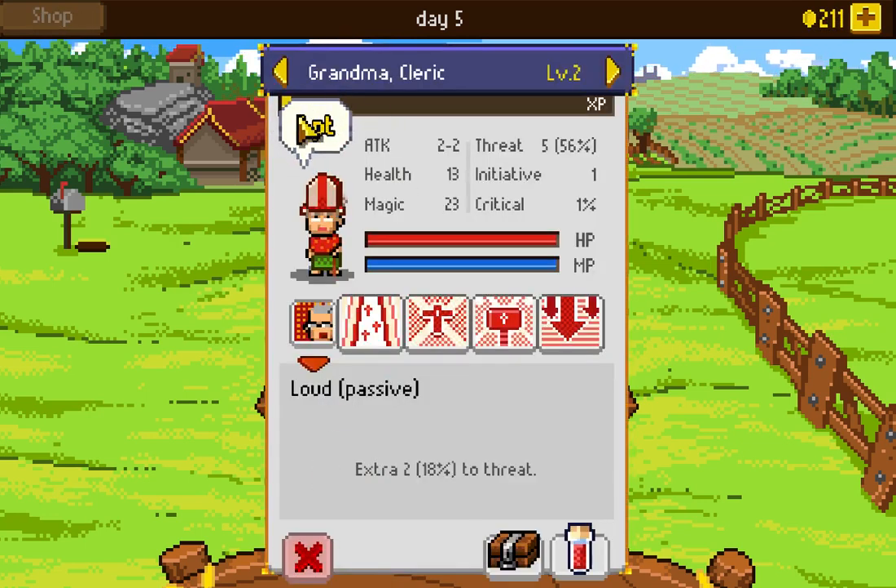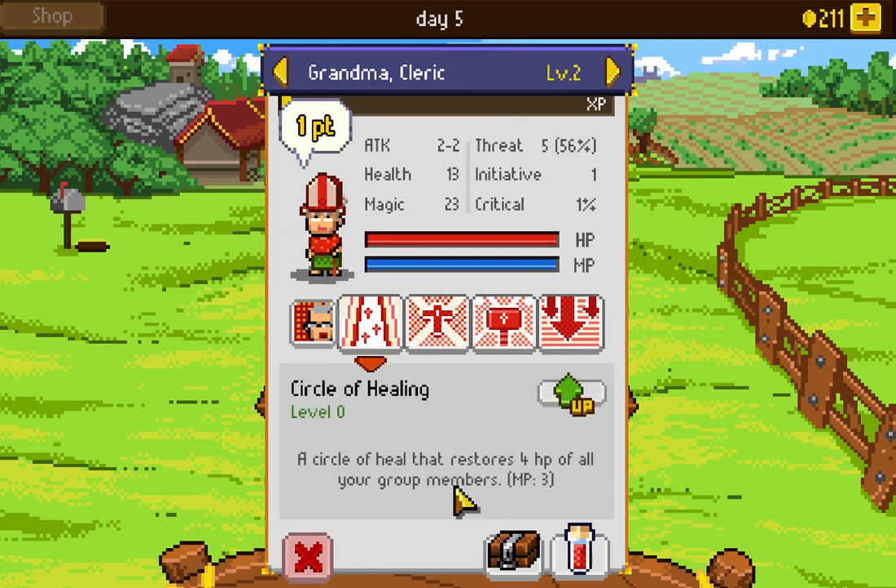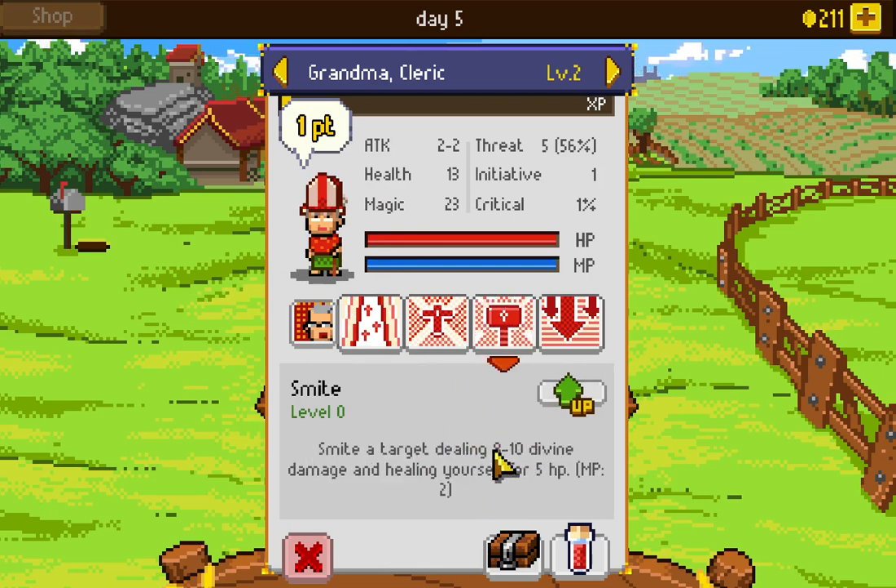We'll spend our one skill point. I can't level up the passive — so the numbers about threat don't quite mesh. Maybe it scales with level, but I was pretty sure the two wasn't double threat. There may be a limit to grandma's tankiness, but we'll see. I'm going to spend the first skill point on the Smite ability so we can do more damage — it clearly does quite a bit more damage than my basic attack, plus it self-heals, and only costs two magic points out of a pool of 23.